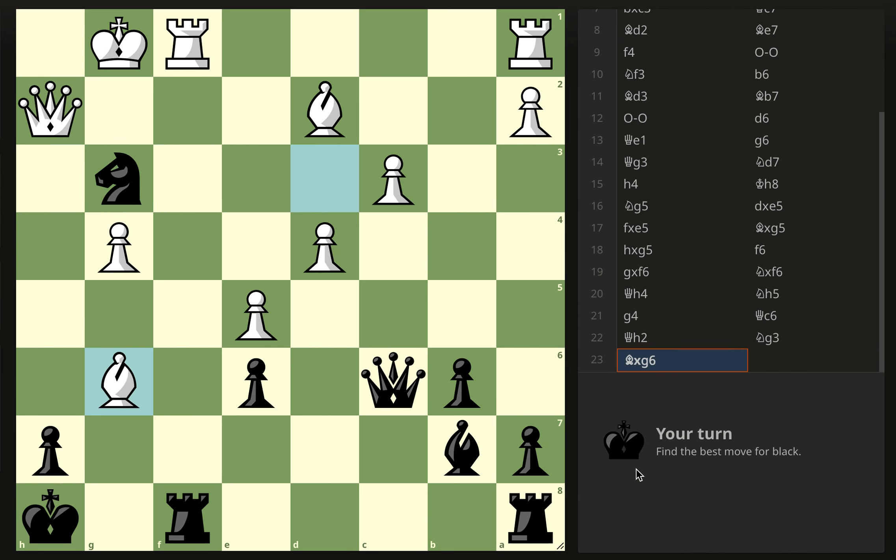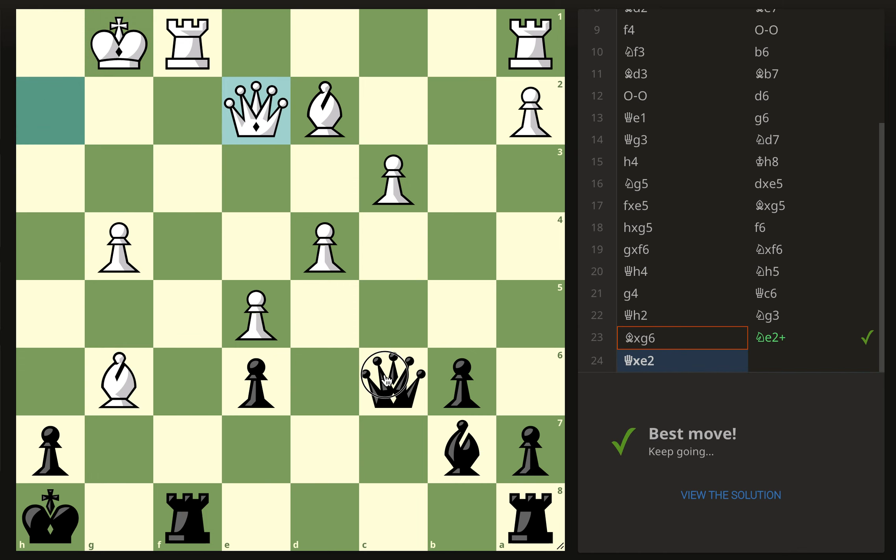Another one: black to move. We've got control of h1, so that looks pretty good. It's probably just knight e2, because on knight e2 they are basically mated, and if they take — which they kind of have to — then we get our checkmate. Notice that the rook is guarding f2 so we don't have to worry about that square.